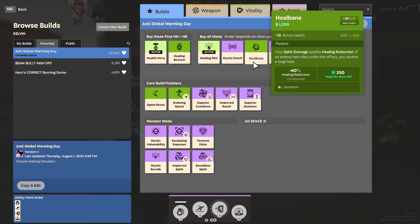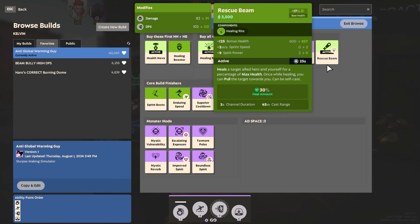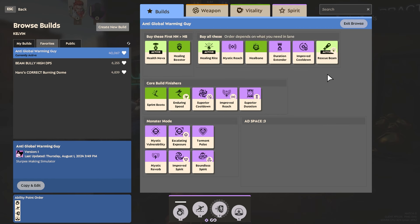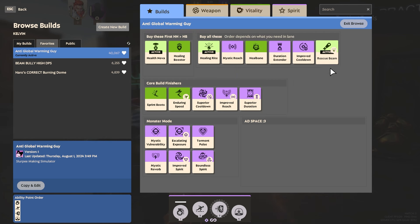Heal Bane is very situational. If I'm facing someone like an Abrams on the other team who's building Lifesteal or Spirit Lifesteal, I get Heal Bane so that when I trap them in my bubble their healing isn't as great. Rescue Beam is a great item — you can pull a teammate out if they're being CC'd or jumped — but I'm personally not somebody who can manage a lot of active items, so Healing Right and Health Nova are kind of the extent of what I do.